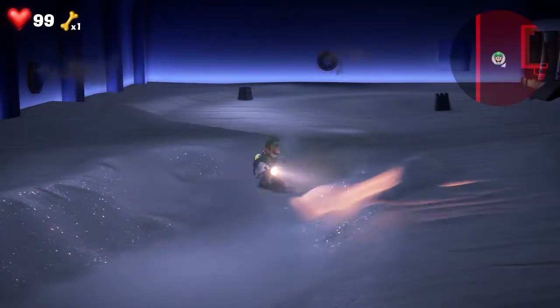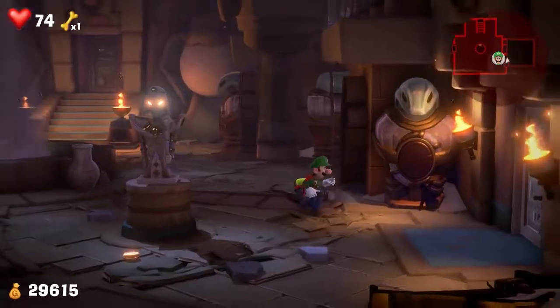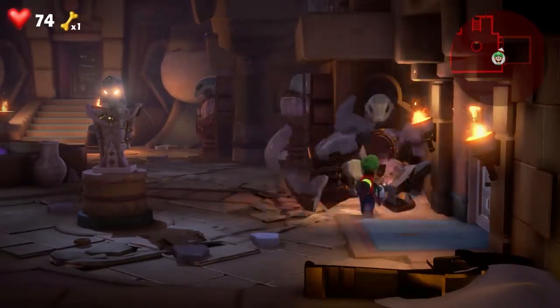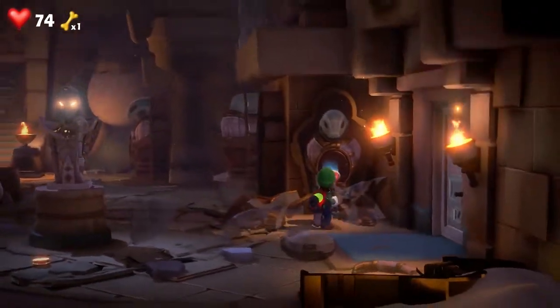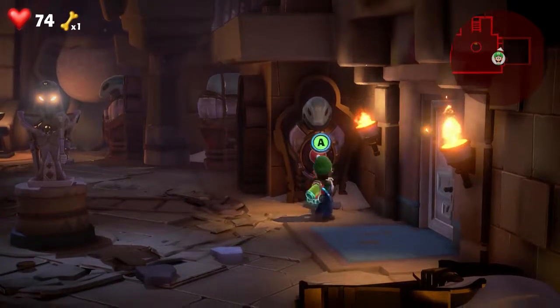The next gem is after you fall down the main tube down into the pyramid's depth. You're going to come to this statue right here next to the right side puzzle room and break each individual statue. This will release the gem ghost, and you just defeat the gem ghost to get the next gem.